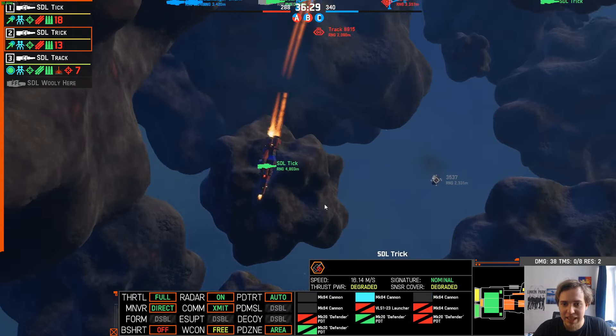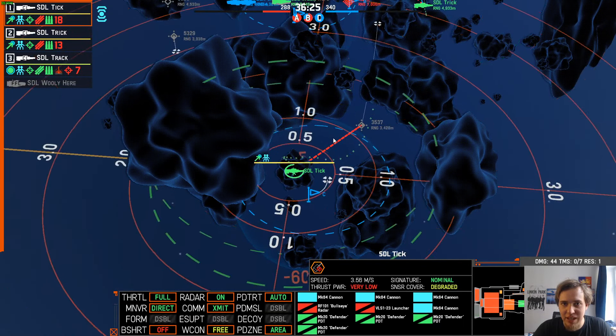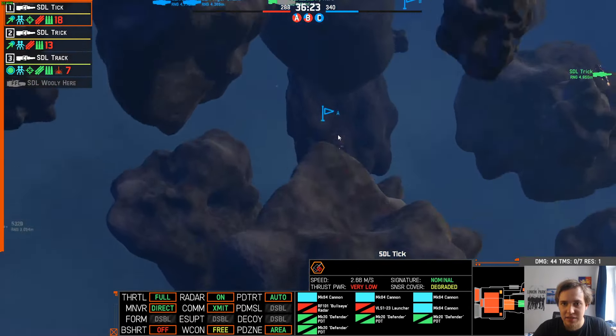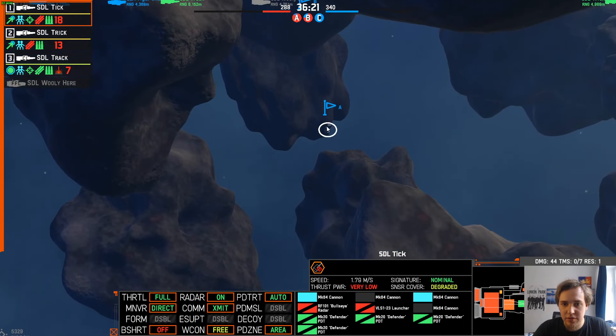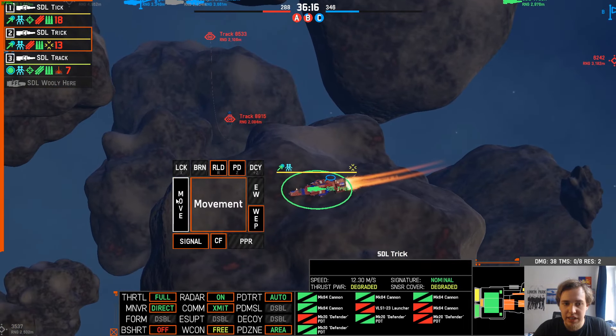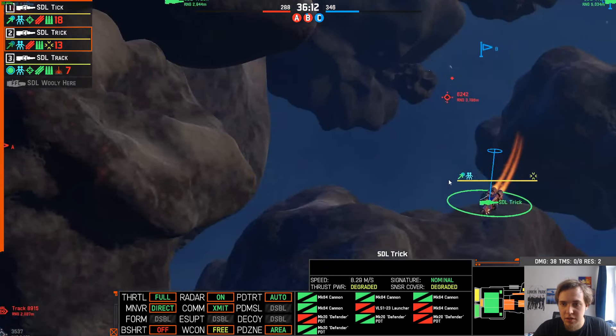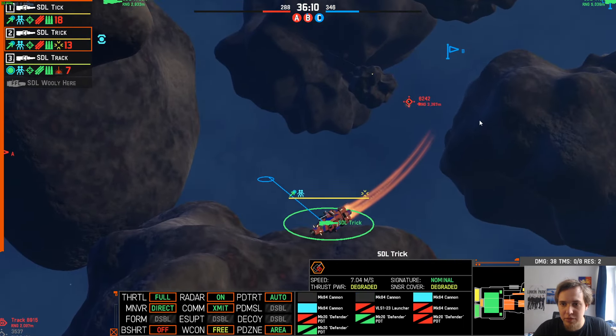We're behind. I'm capturing C point. I captured C point. They're capturing Alpha as well. They have a destroyer in Alpha. Can I try to go ahead and destroy her? I can try to get there — I can beat both up.